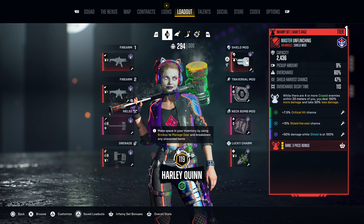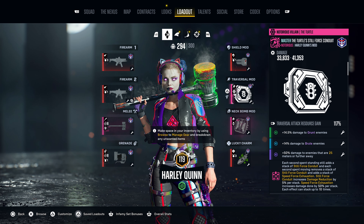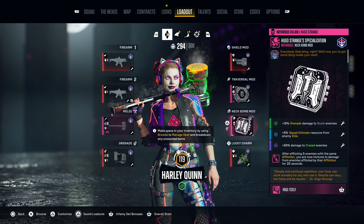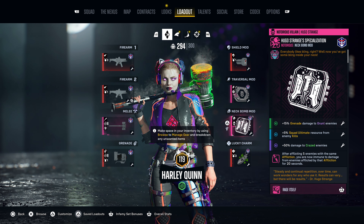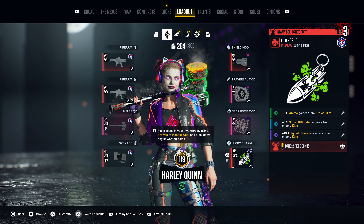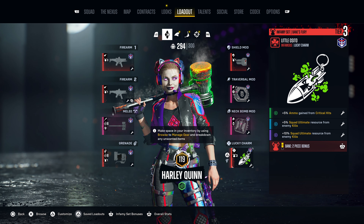Let's dive into the items we are using for this build. In the firearm 1 slot we are using the Pain Machine SMG mainly for the set bonus and because I prefer SMGs over pistols. In the firearm 2 slot we are using the Deathratter SMG for the same reason. If you prefer using pistols, swap this for the Snapshot pistol and use it in your firearm 1 slot. For the melee we are using the 2-phase Persuader melee, which is our way of generating grenade ammo by harvesting enemies or doing melee hits on crazed enemies.